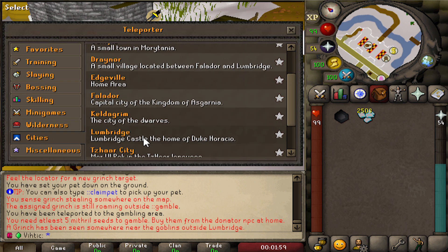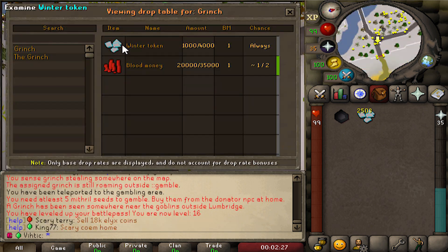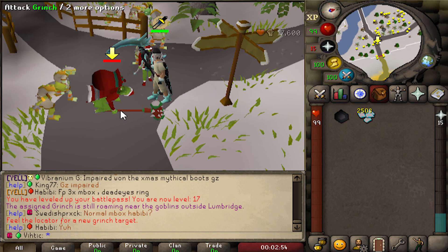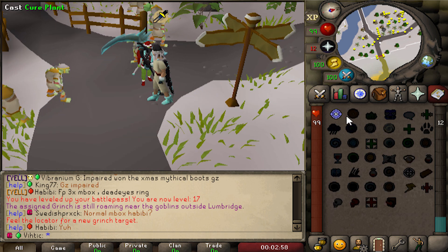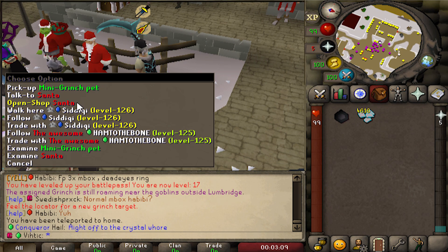You can continue finding and killing him - it'll keep giving you hints inside the chat. Looks like he's near some goblins outside of Lumbridge. Not only do you have a chance of getting winter tokens, but you can also get blood money from him as well - one out of two chance. Easy peasy.